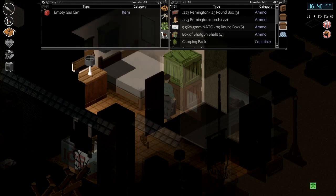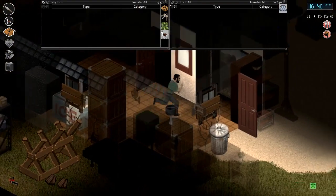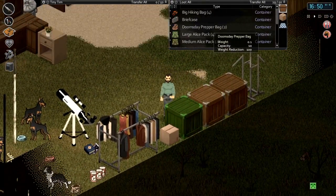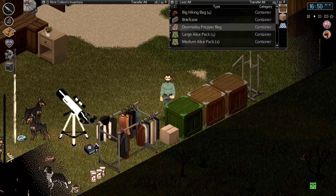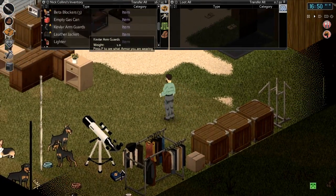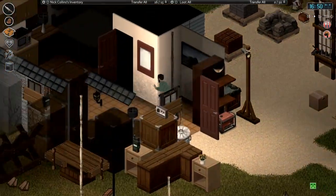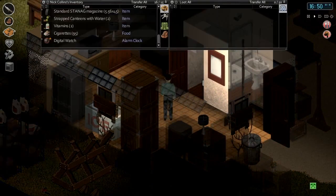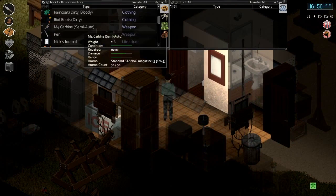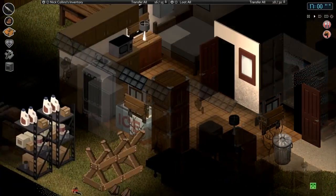Taking our pack dog — actually, I don't really need to take the pack dog with us, we could probably leave him here. Let's take maybe a doomsday prepper bag as our secondary, because that's a 100% weight reduction. Let's leave our pack dog here. Tiny Tim, you can stay here today — it's not often you get a chance to stay behind. The gun is fully loaded and ready to go.